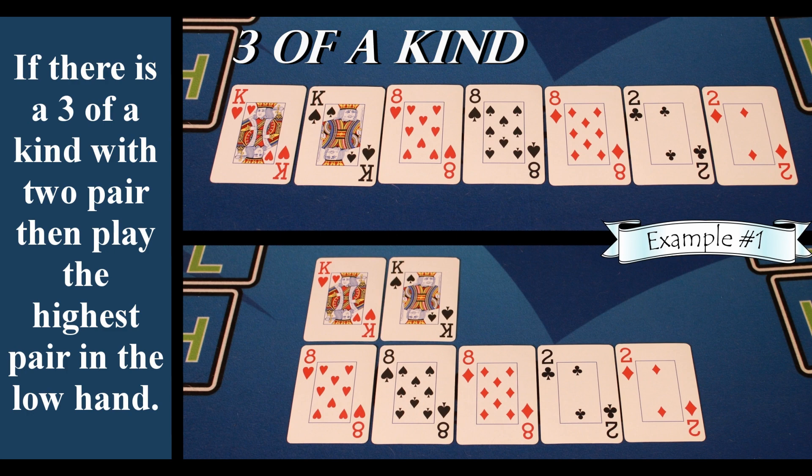If there is a three of a kind with two pair, then play the highest pair in the low hand.